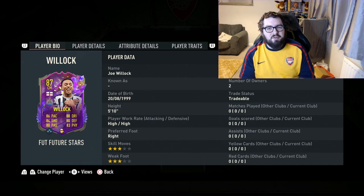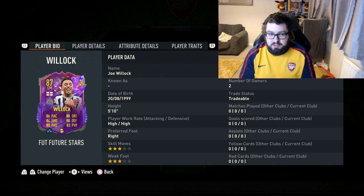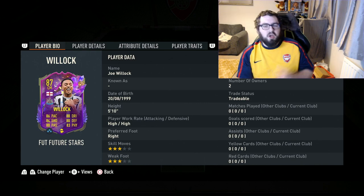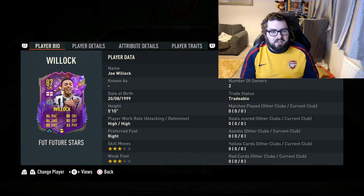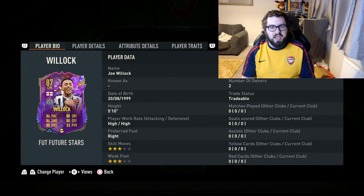Joe Willock has earned himself a Future Stars card in Team 2. This is quite a nice little addition to the game. Looking at the face stats of this card, it's a potentially nice box-to-box player. But let's have a look at the card itself in depth. On this screen, there's not really any changes to his base card — same work rate, same skill moves, same weak foot. So nothing different there.